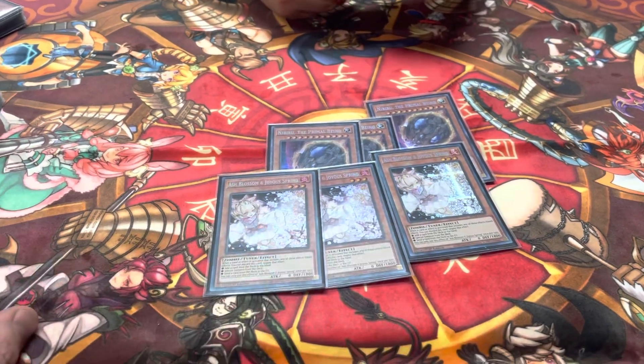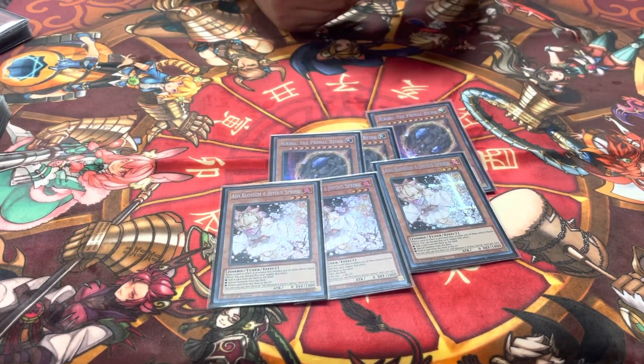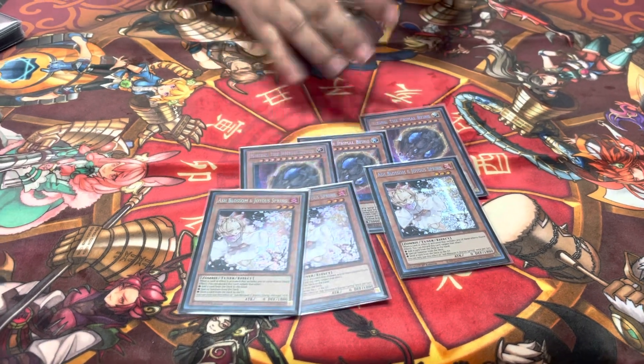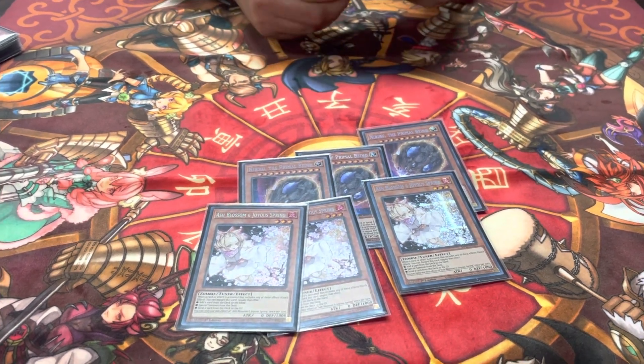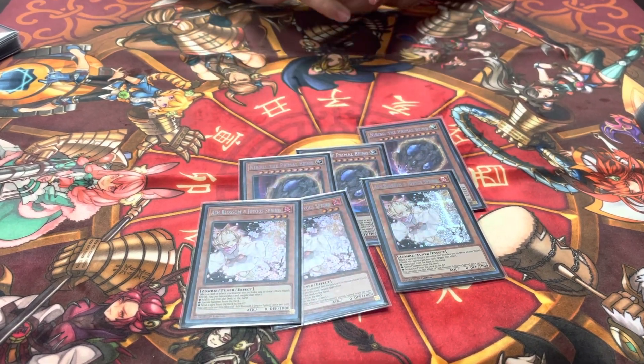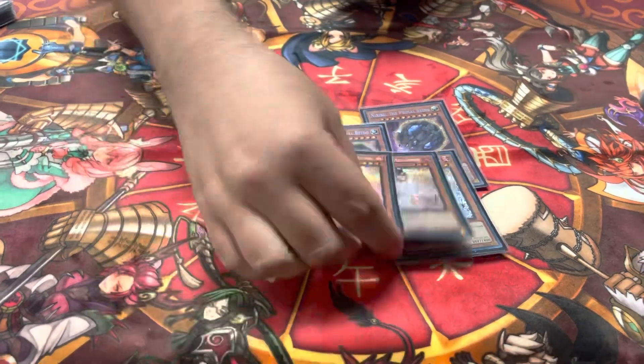Hand traps: triple Nibiru, triple Ash. You gotta have Ash for Despia running around, and you gotta have the Nibs for Kashtira. This card is also really good in the Trap Tricks matchup.